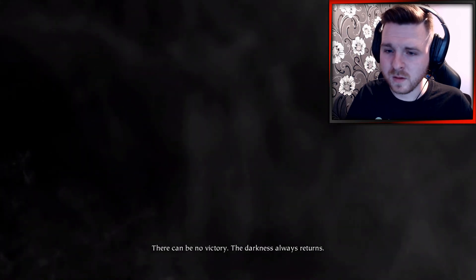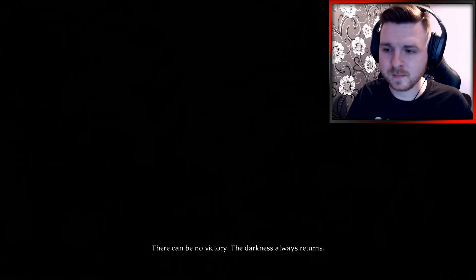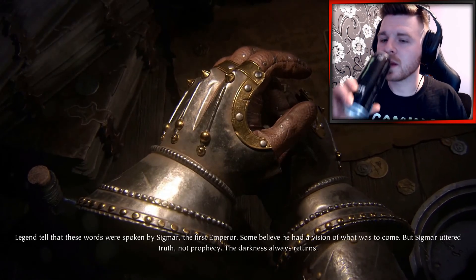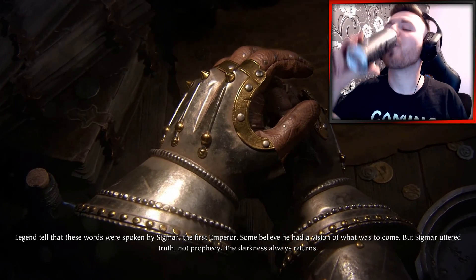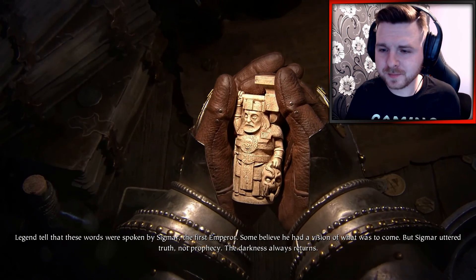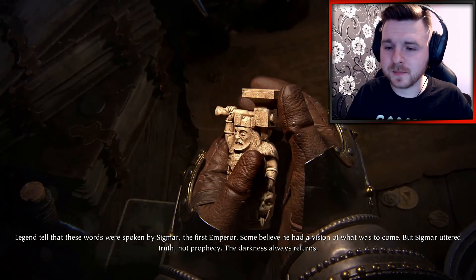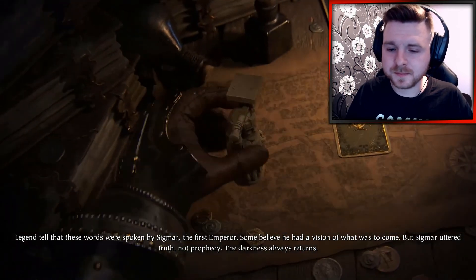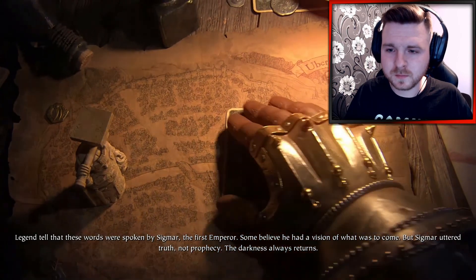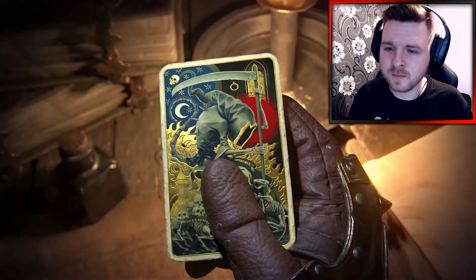There can be no victory, for darkness always returns. Legends tell that these words were spoken by Sigmar, the first emperor. Some believe he had a vision of what was to come. But Sigmar uttered truth, not prophecy. The darkness always returns. Always.